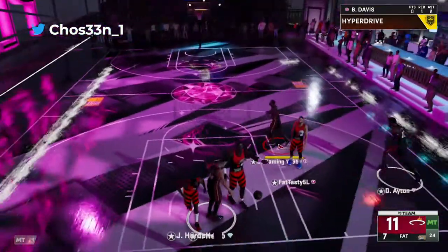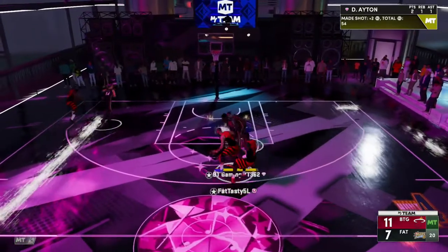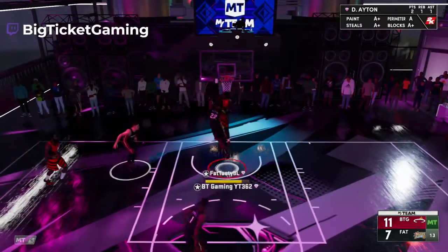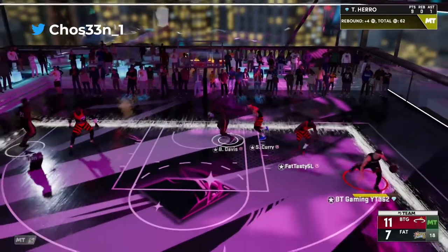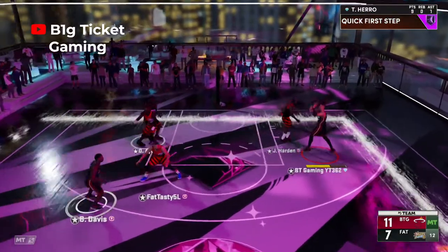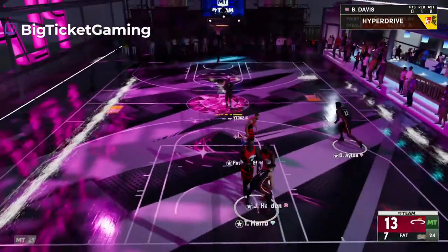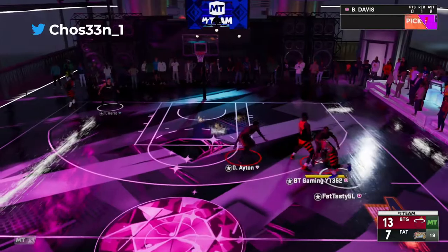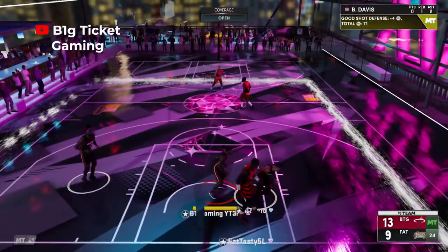Scotty behind-the-back! I'm telling y'all, if you don't know about that move, get on it. That Scotty Pippen behind-the-back right through James Harden — this dude is gonna get to any spot he wants on the floor at any point and there's nothing you can do about it. Baron Davis like — what can he do against that? Nothing.